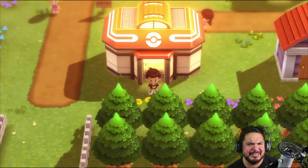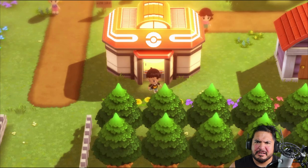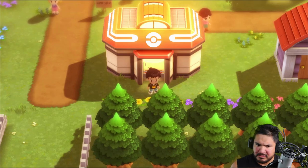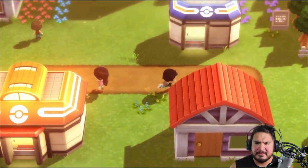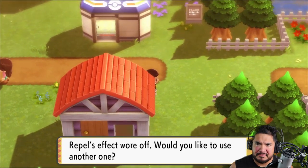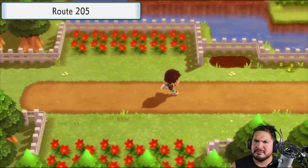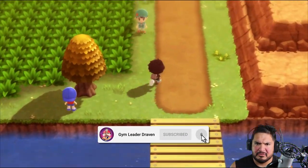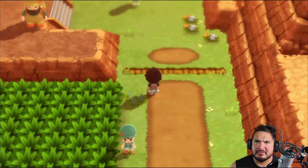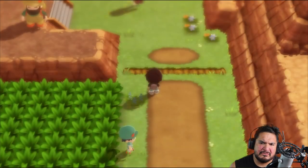So yeah, we went through bodies of water and now it is part two — we're going to be going through more land, more sea, more lakes and all that stuff. In our last episode we found ourselves at the Fuego Ironworks and we found quite a few things, including a few Pokemon stones.